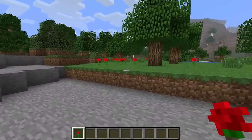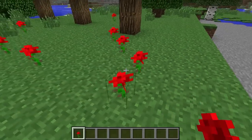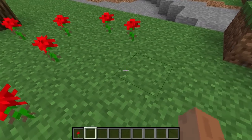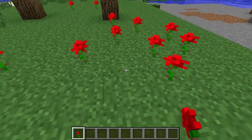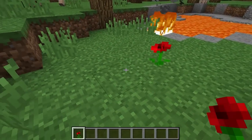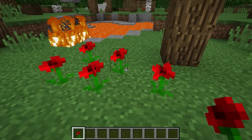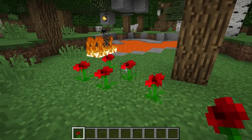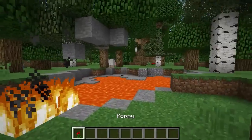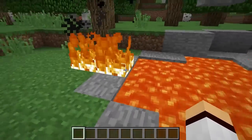The rose was a beautiful looking flower added into Minecraft in 2009. It had been in the game for many years, all the way up until 1.7 in 2013, where they removed it and replaced it with the poppy. The host expressed sadness about this change, noting he loved the rose and felt they could have kept both the rose and the poppy rather than replacing one with the other.